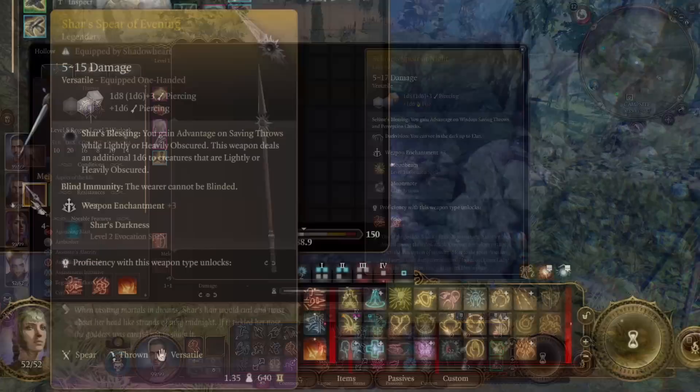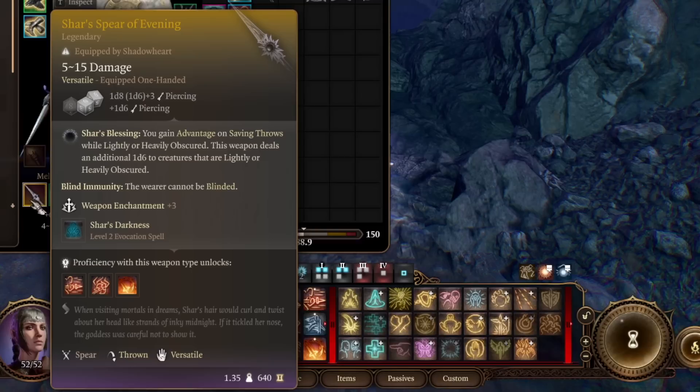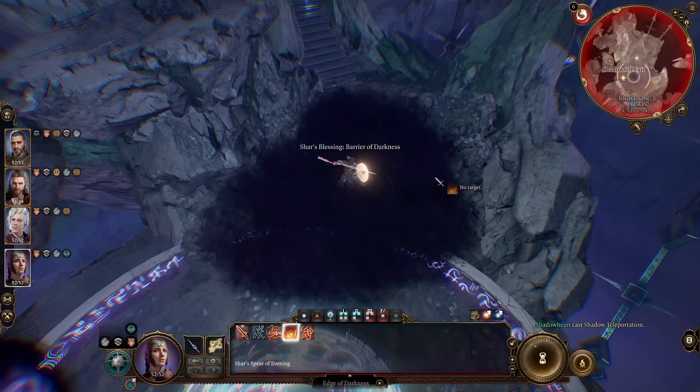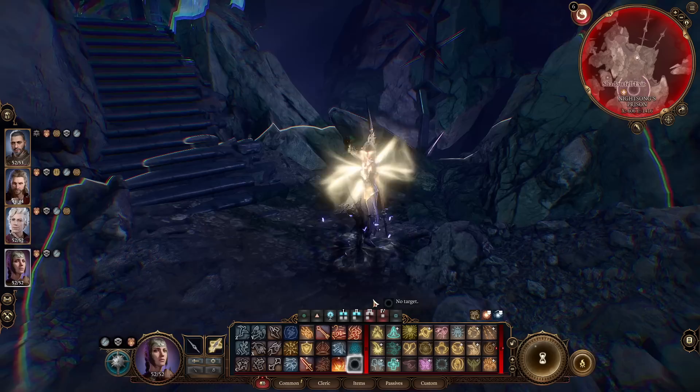On the other hand, Shar's Spear of Evening is suited to a specific playstyle but very strong for it. You gain advantage on saving throws when even slightly obscured, and it deals extra damage to creatures that are obscured, so you want to fight within darkness, clouds and similar. You also get blindness immunity, which is huge, and Shar's Darkness itself — creating a cloud to fight in. It also gets the Edge of Darkness attack, which creates a darkness cloud while you attack. You also get armor pieces that provide new abilities for fighting in these clouds. The Shar Spear clearly serves its purpose better but is less universal.